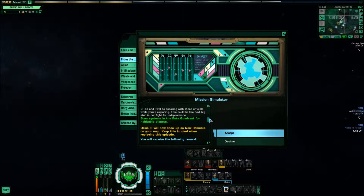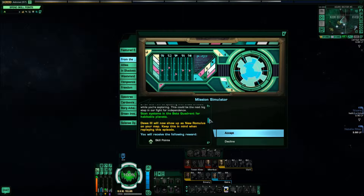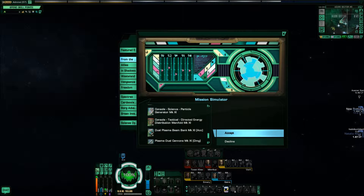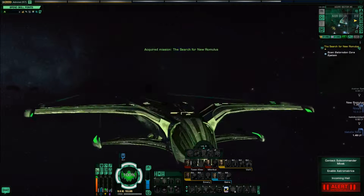Scan systems in the Beta Quadrant for habitable planets. Dewa 3 will now show up as New Romulus on your map — keep this in mind when replaying this episode. A little planet known as Dewa 3 is going to be very important to us from here on.